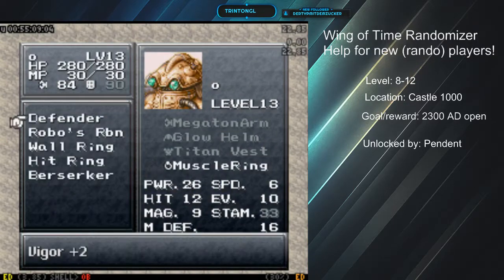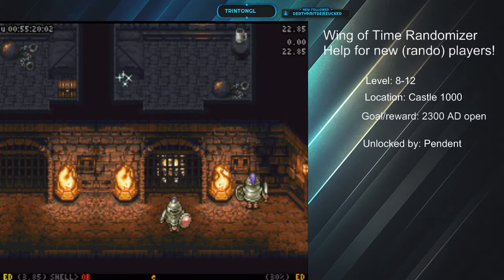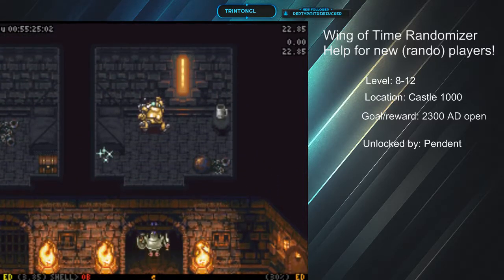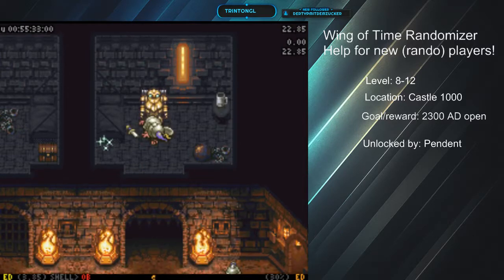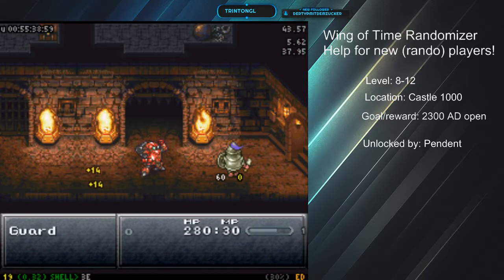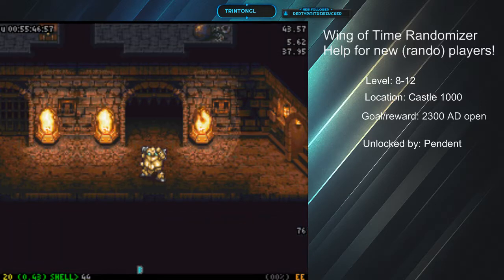I'm going to go ahead and put the Berserker on. The reason being, for these guards, any of them that I may fight, it'll be faster. Berserker not only makes the inputs automatic, but it increases both your attack and defense. Mainly it's to cut the input time is why I'm putting the Berserker on.